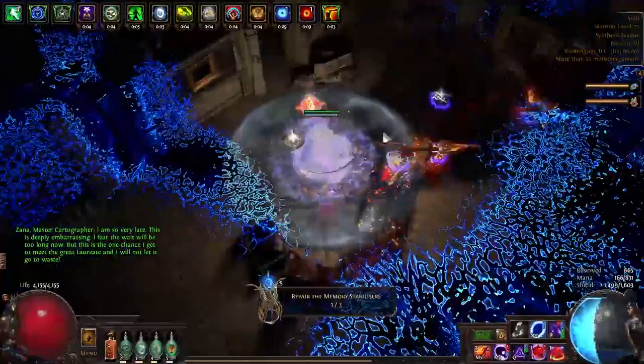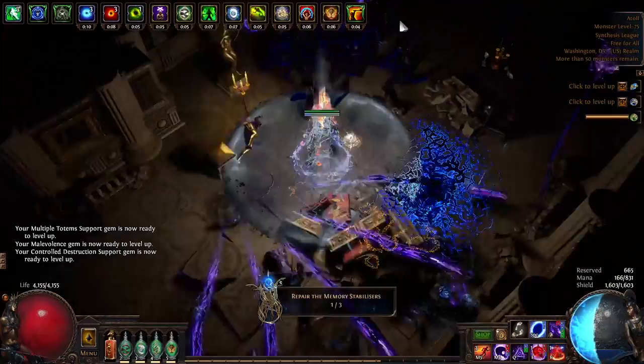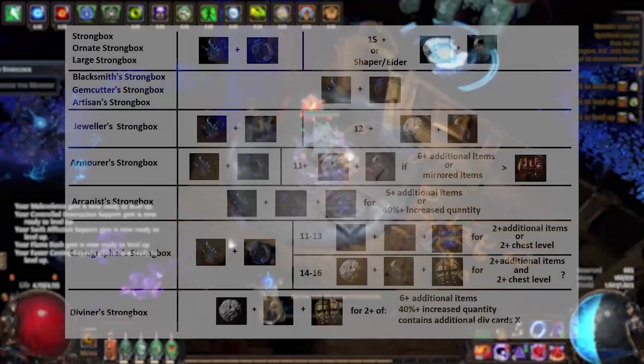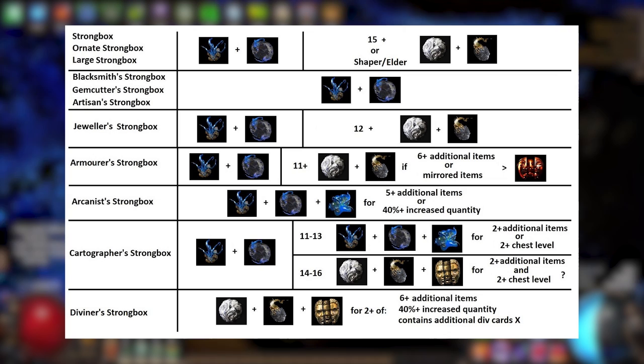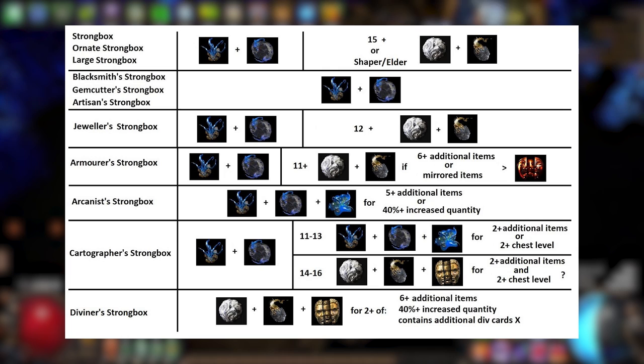Now that we've got the strongbox base types out of the way, we can get into crafting your strongboxes. Like pretty much any other item, strongboxes can be modified to be normal, magic, rare, or unique. You can also increase their quality with Engineer's Orbs, which have the same 5%, 2%, and 1% amount gained depending on rarity, just like any other item. I'm going to put up an image of a popular infographic used to teach people how to best craft their strongboxes. However, because I'm a little lazy, I don't personally follow these tips in all situations.